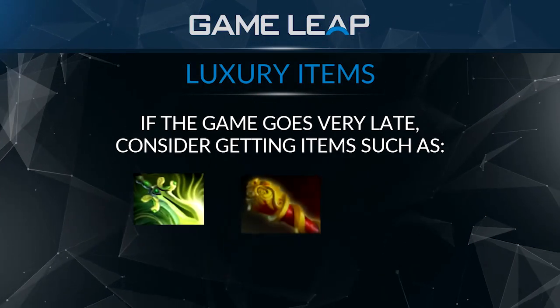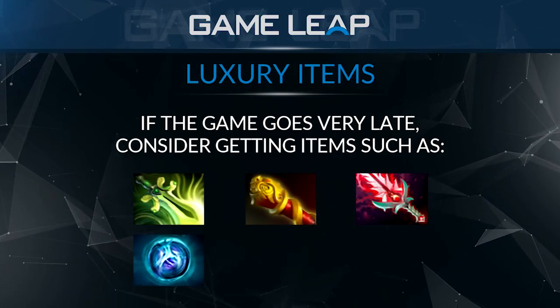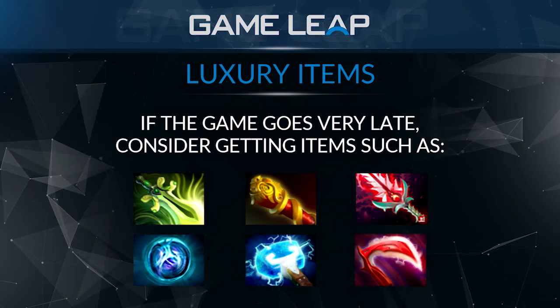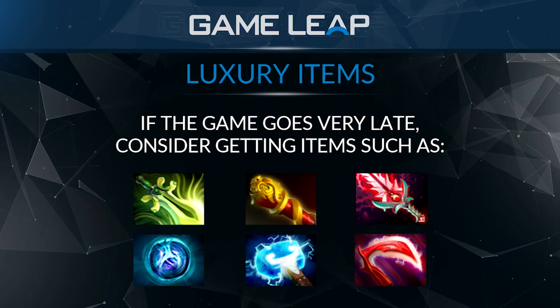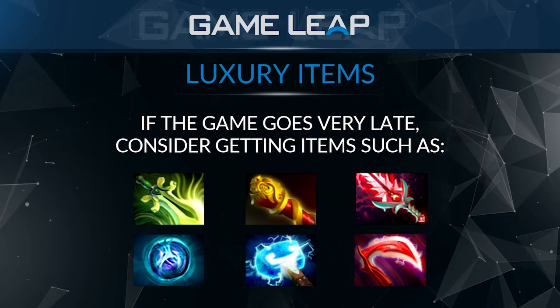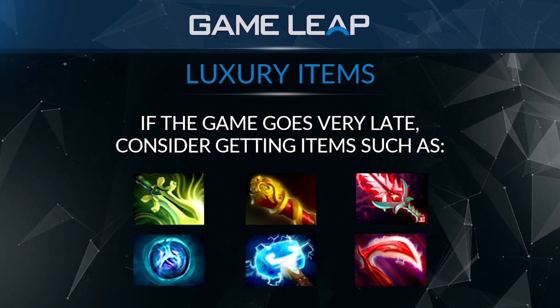Butterfly, MKB, Bloodthorn, Linken's, Maelstrom, Deso — all these items are super situational; I wouldn't really recommend them because of the other items that exist. If you're somehow that farmed, then go ahead, but most of the time you won't be able to afford these luxury items — they're just too expensive.